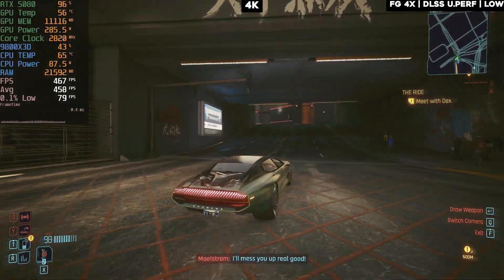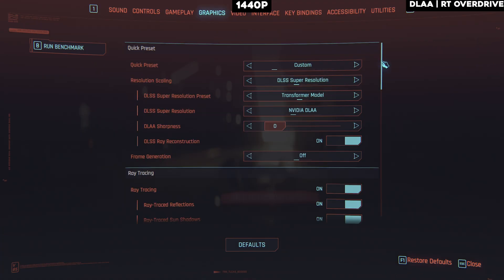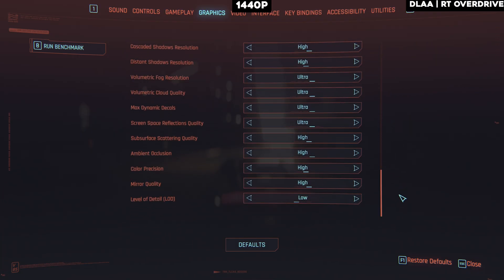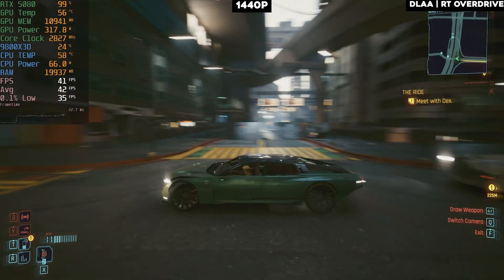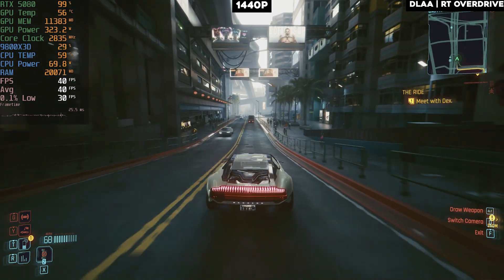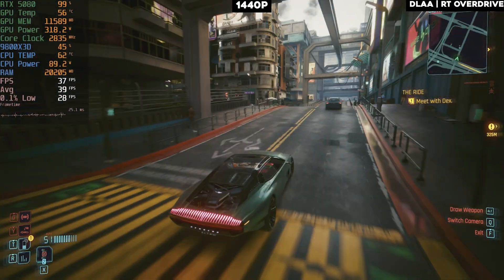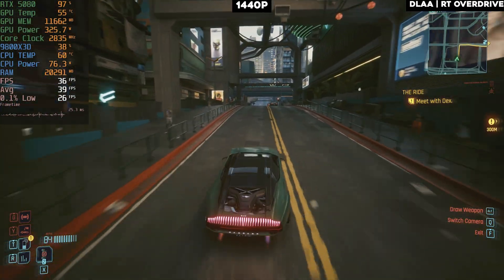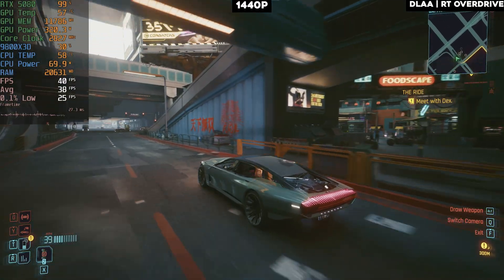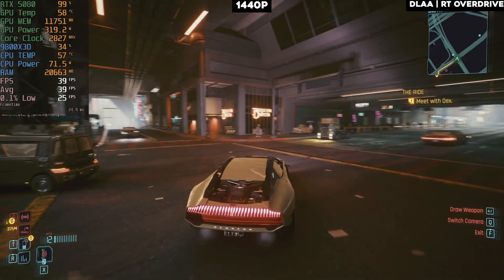Moving to 1440p, doing the same tests — starting with DLAA and ray tracing overdrive. We're looking at about 35 to 42 FPS, locked around 40 FPS. This is similar to DLSS Quality mode on 4K, which renders at 1440p internally. This time we're not maxing out the GPU since it's less stressful than 4K, but 40 FPS is still all you get — that's the raw power of the 5080 on 1440p with path tracing.